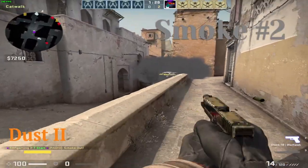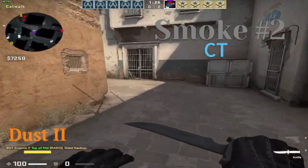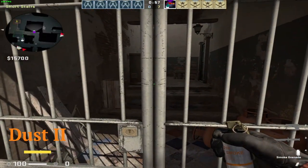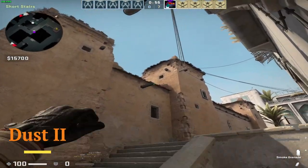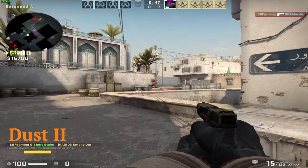You can combine the Xbox smoke with this smoke. If you want to smoke CT, you just line yourself up in the middle of the doors right here, and you aim at that wooden bank — that will land almost perfectly.